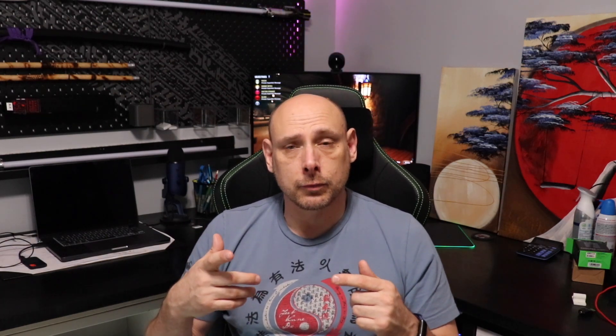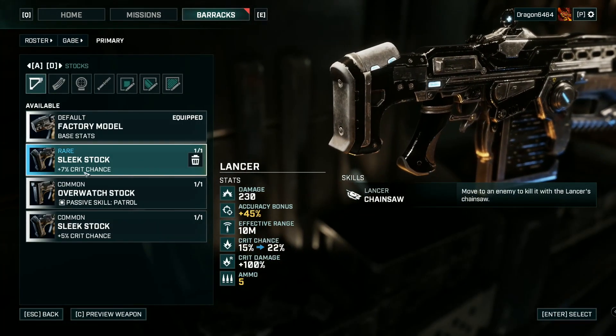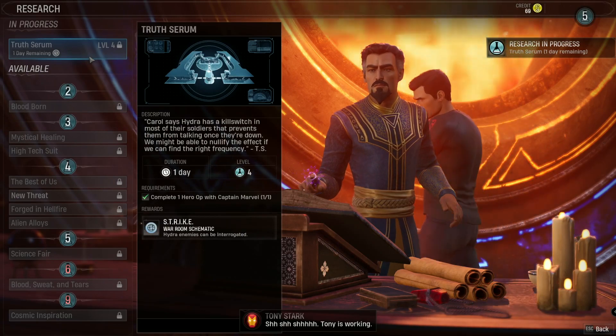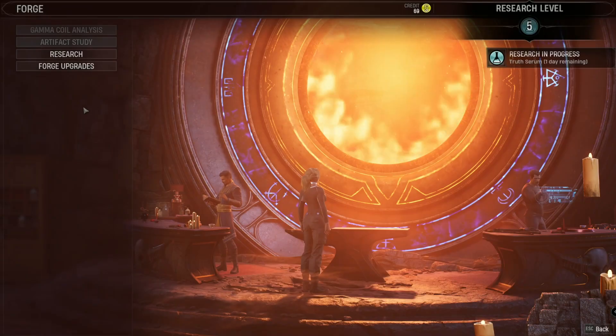I prefer the Gears Tactics system where you have more customization of your character and weaponry. In XCOM, you have a base you can expand and make more effective — I think that's a better concept and I enjoyed that more. Even thinking back to Starcraft, you could expand your base and add an armory for better equipment. They kind of do the same thing here — you can build stuff in the forge, read in the library, and do various things. But I feel like they force some of it on you rather than letting you decide.